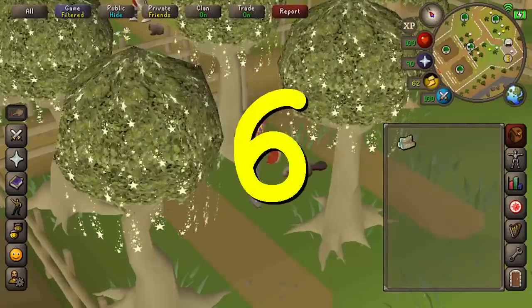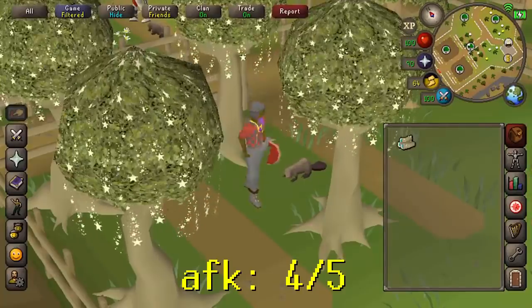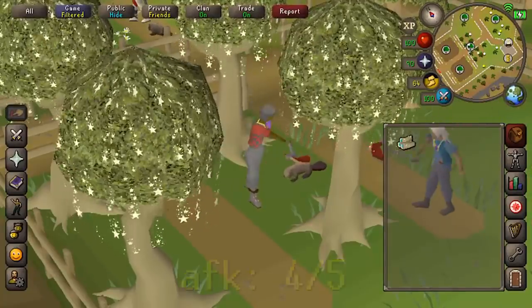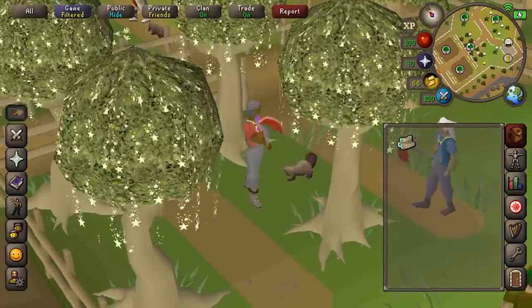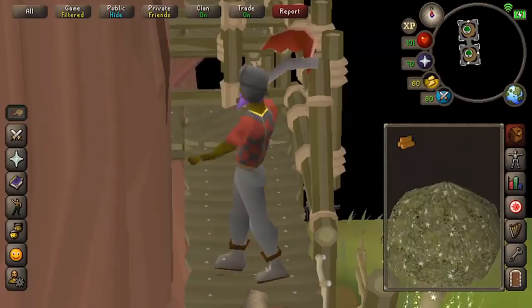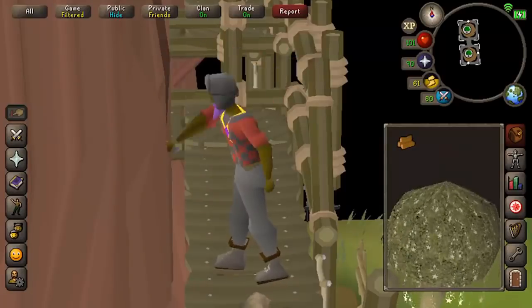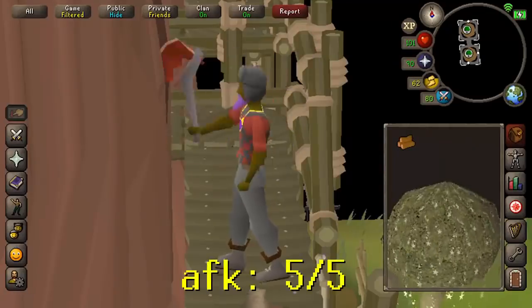Magic trees require 75 Woodcutting. If you want a little bit more profit, it's about 100K profit per hour, and a bit more AFK than yew trees because you chop them a lot slower. XP per hour is not the best — around 15 to 20,000 XP per hour. I'd say do teak trees, but you have to manually drop them because they're nowhere near a bank.